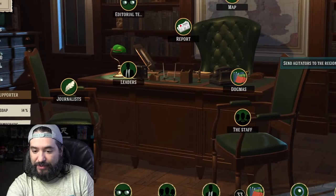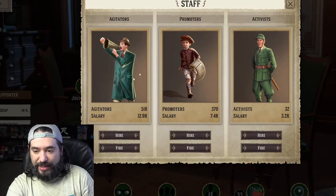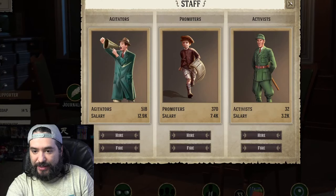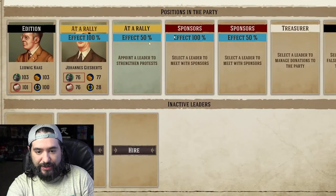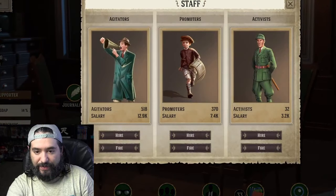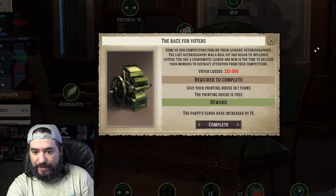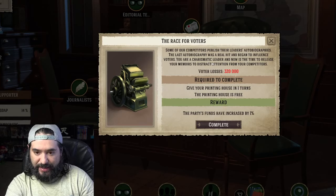Let's send them to work. Staff, agitators — I just did it, didn't I? Leaders, staff. Some of our competitors published their leader's autobiographies. The last autobiography was a real hit and began to influence voters. You're a charismatic leader, and now is the time to release your memoirs to distract attention from your competitors.